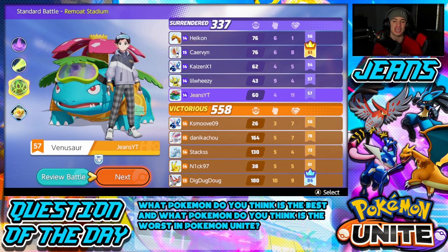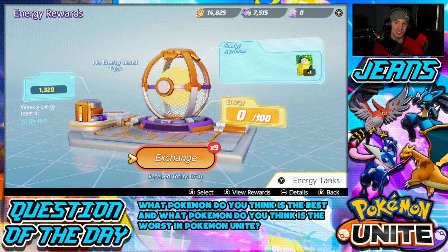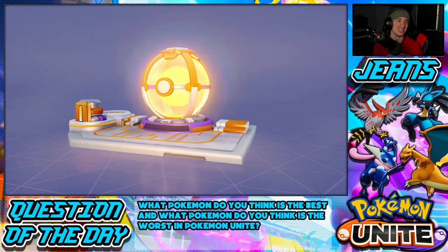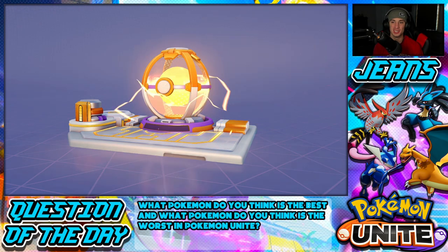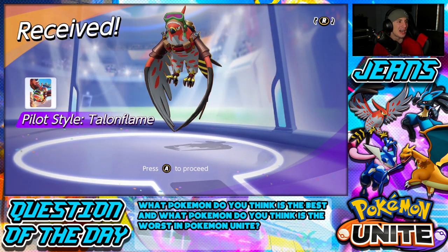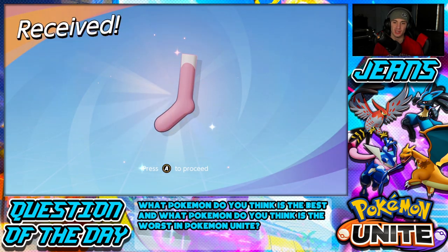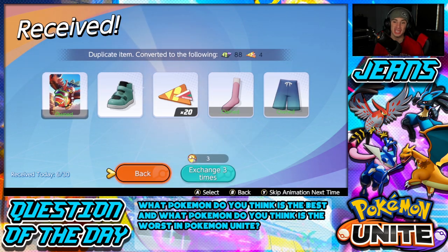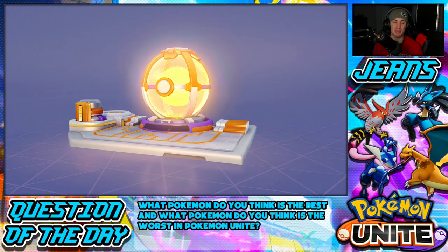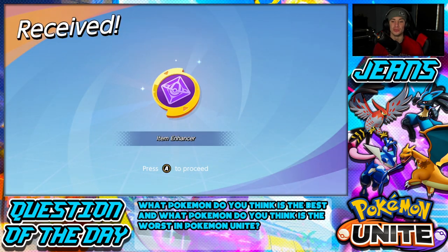I did pretty solid — 11 assists, 60 points. Not MVP, that was Cinderace at six and eight, I'll give it to him. Talonflame on the other team definitely ripped it up going 10 and 9 — I should definitely make a video on Talonflame, let me know in the comments if you'd like to see that. Before we finish today's video, I have nine energy rewards and I really want to try to get the Garchomp skin — it's the only one I don't have. Let's rip through these rewards and hopefully get it, or at least another skin for the Halloween points.